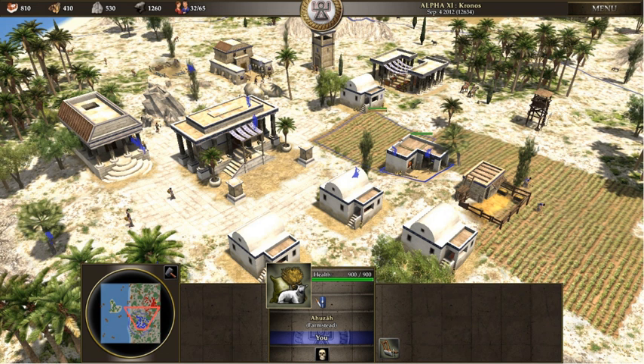Real-time strategy is a subgenre of strategy video games where the game does not progress incrementally in turns. In an RTS, the participants position and maneuver units and structures under their control to secure areas of the map and or destroy their opponent's assets. This is generally limited by a requirement to expend accumulated resources, which are garnered by controlling special points on the map and or possessing certain types of units and structures devoted to this purpose.